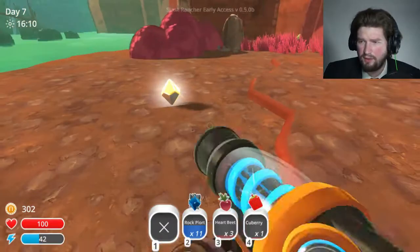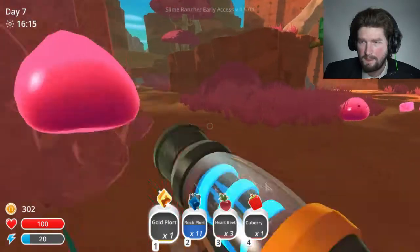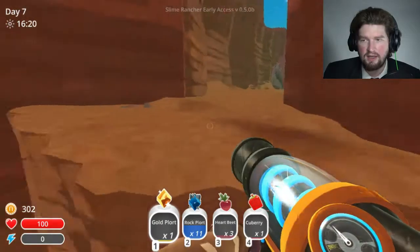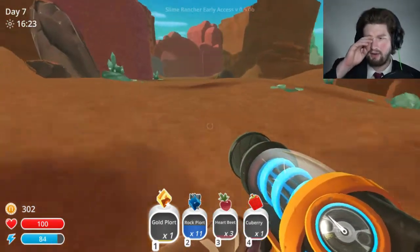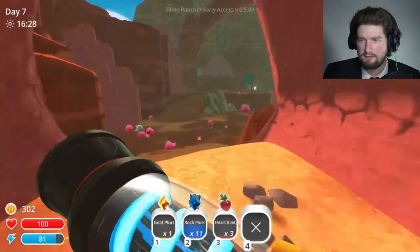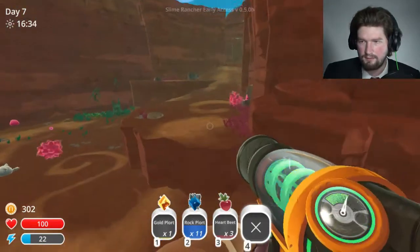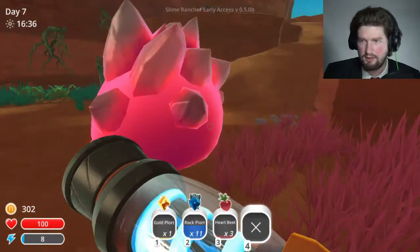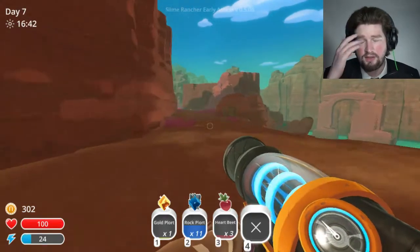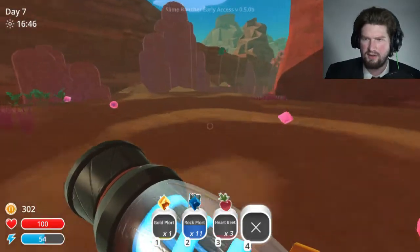Okay — I almost lost my gold plort. I'm gonna keep that just in case. Can I feed a gold plort to something and get like a gold plort? I don't know why I almost lost my gold plort there — that would've been bad. I'm gonna head back. I did the thing that I wanted to do. It didn't really help me at all. So, what is my next objective?